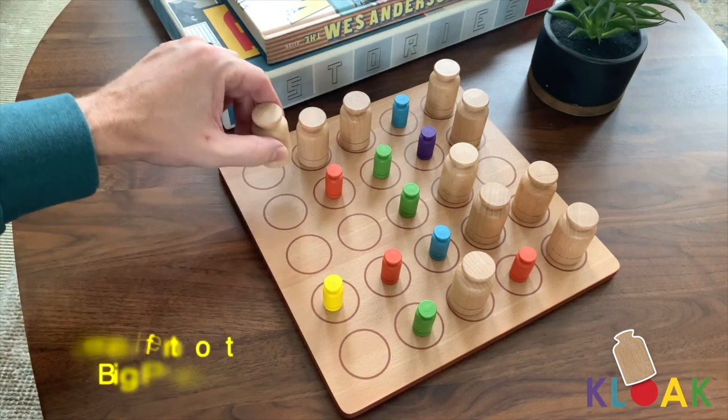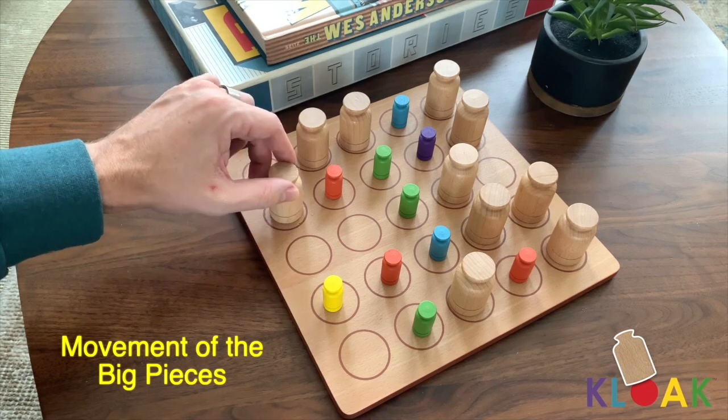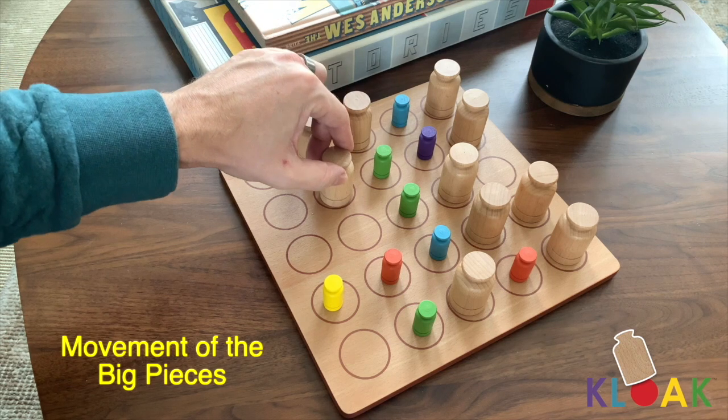Movement of the big pieces: a big piece may be moved one space in any direction, as long as that space is open or is occupied by a small piece. If you move a big piece onto a space occupied by a small piece, the big piece is placed over top the small piece. This is called Cloaking.